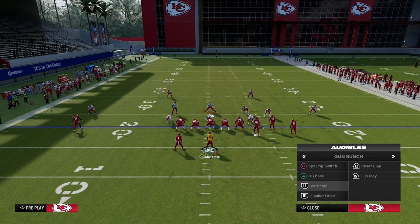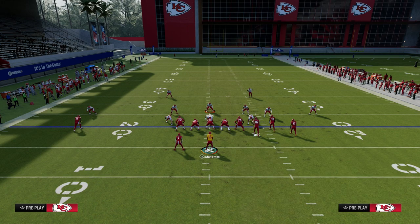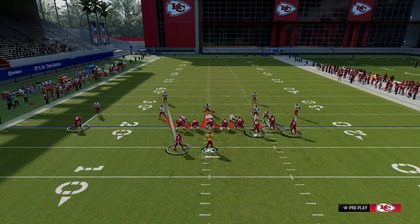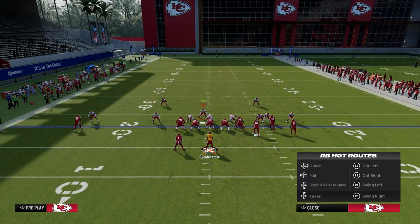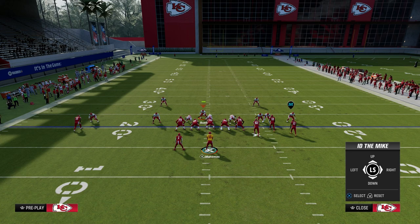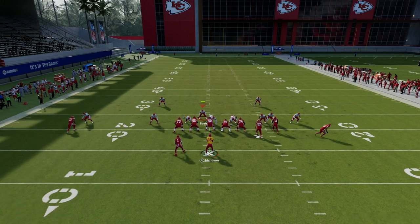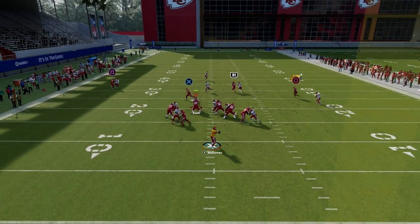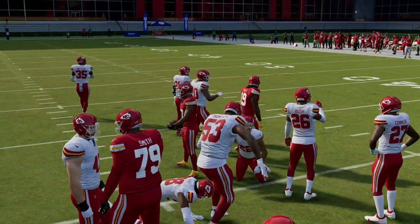You can set up route combos to beat the blitz, and I'll show that real quick. A lot of people right now are blitzing out of man coverage, and obviously that's probably the best way to blitz. So slide, protect away from the running back, block the running back, and then you can ID either the linebacker, the slot corner, or the outside corner. I tend to like to ID the slot corner, but this is basically the idea. The blitz gets picked up, and if you have good routes on the field, you're going to be able to beat the blitz just like that.